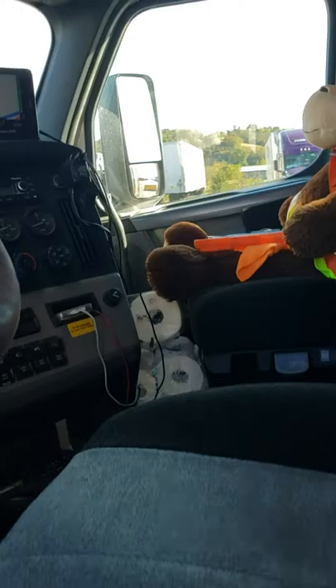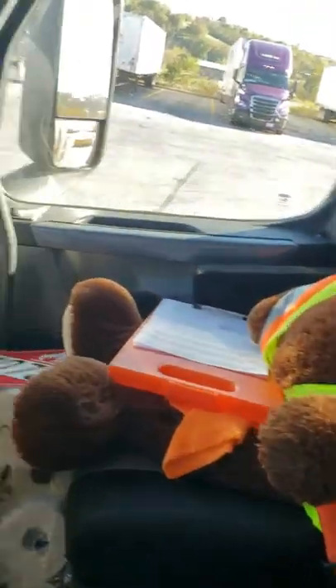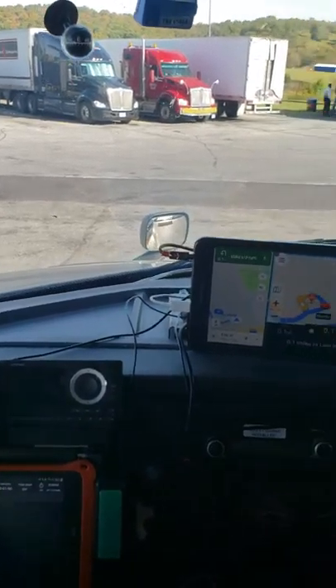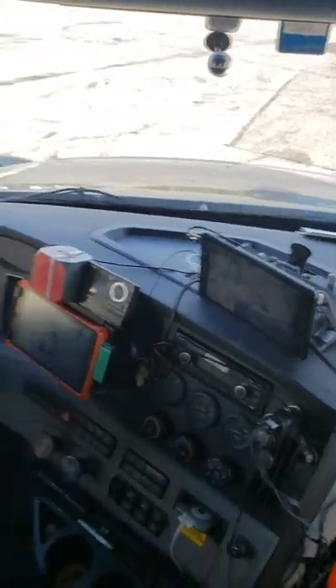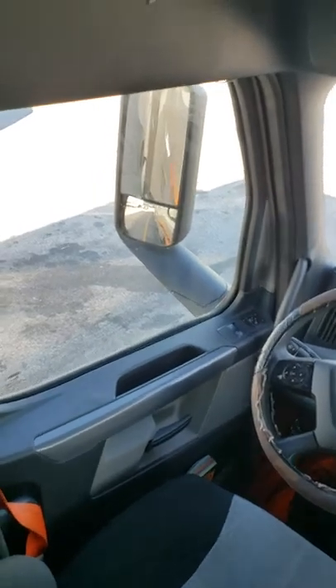I call this my little office. Here's my little co-driver monkey — anything ever goes wrong, I blame him. Right here is where I sit to drive. I call this my office up here in the front. Let's get back here and take a look. The driver's seat, mirrors.